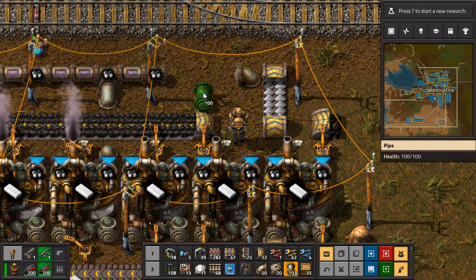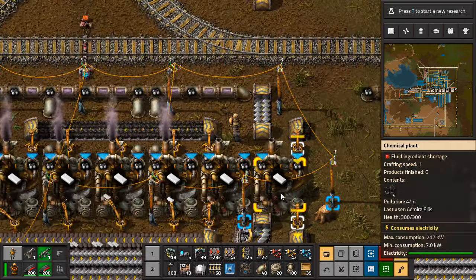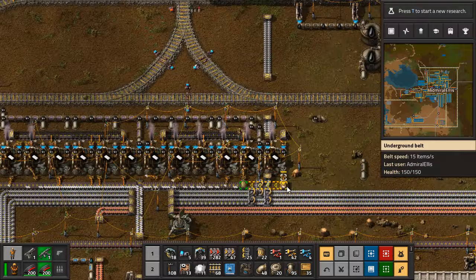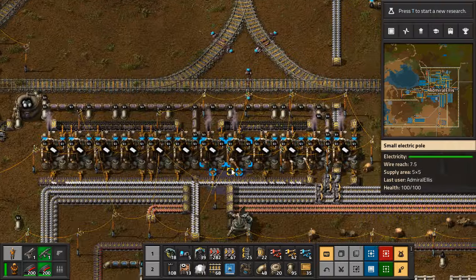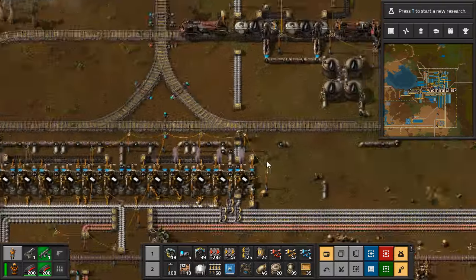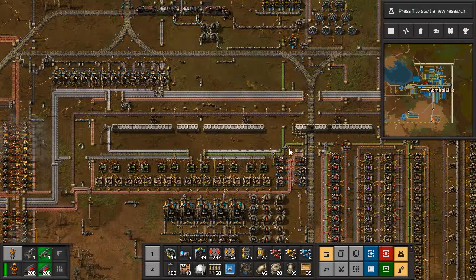This is gonna look real bad — not any worse than the things that I've been making so far, but you should know what to expect by now. There we go — and now we have plastic on both sides of the belt. And we're probably gonna be chewing up our supply of petroleum gas. Did I just lock myself in here? I can't get out — somebody help! Okay... at least the plastic production really works.